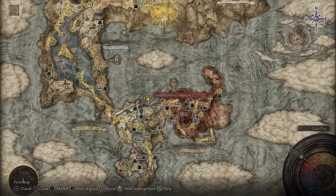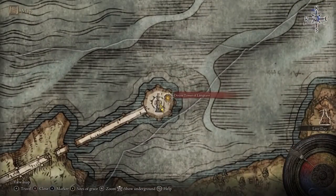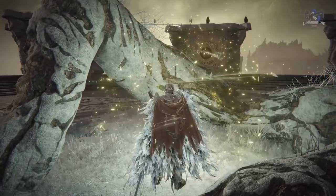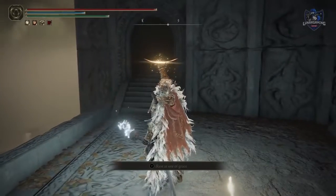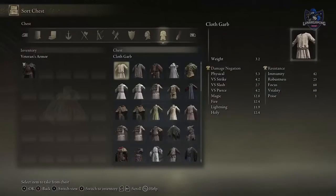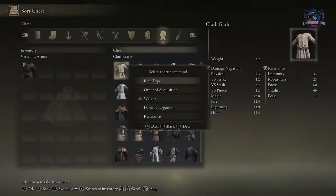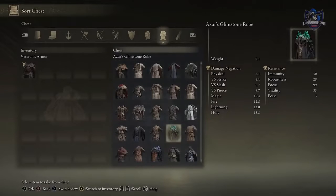Every demigod enemy in the game drops a Great Rune. However, they need to be activated at one of the six Divine Towers, then equipped at a Site of Grace, and finally the effect only takes place after consuming a Rune Arc. You can also sort your inventory — on console, click the left stick and a list of options will come up to sort them.